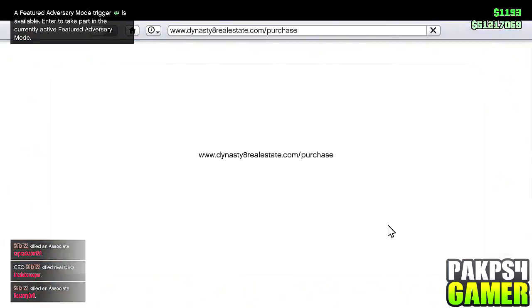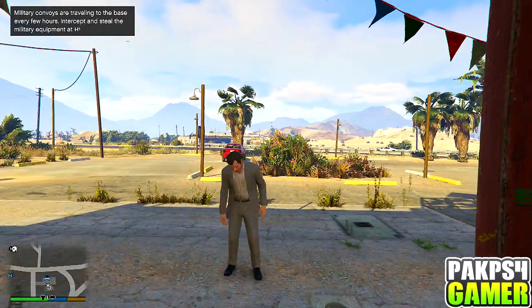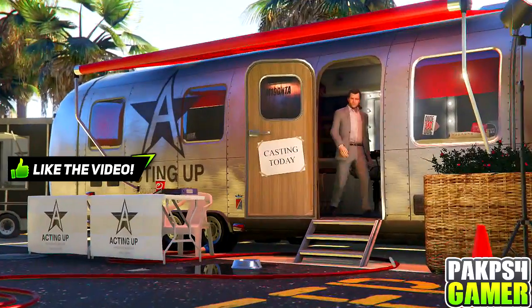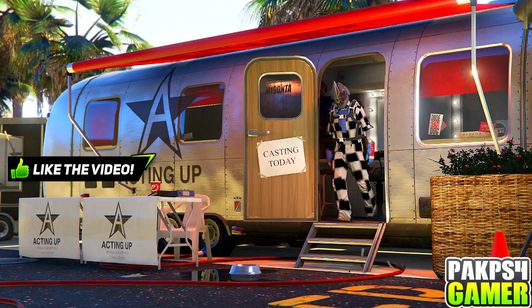So now what you guys want to do is once you guys buy those three cheap apartments, you guys want to go back to story mode. So once you guys are in story mode, you guys want to do the director mode glitch. Basically go to director mode and do everything like we did in previous videos. So go to actors online, pick your first character, take a walk for about 15 seconds, then go back in the trailer.